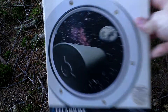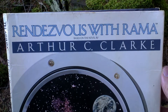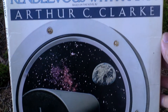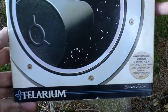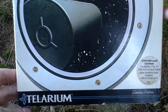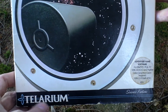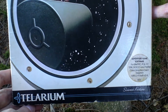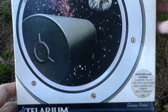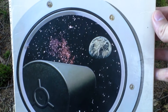Let's take a look at the box art now. It was released in the form of this paper folder, published by Tellarium, although first they were called Trillium. So the first releases of this game have Trillium written on them, but those versions are for other platforms. I don't think that the IBM version exists with the Trillium logo.